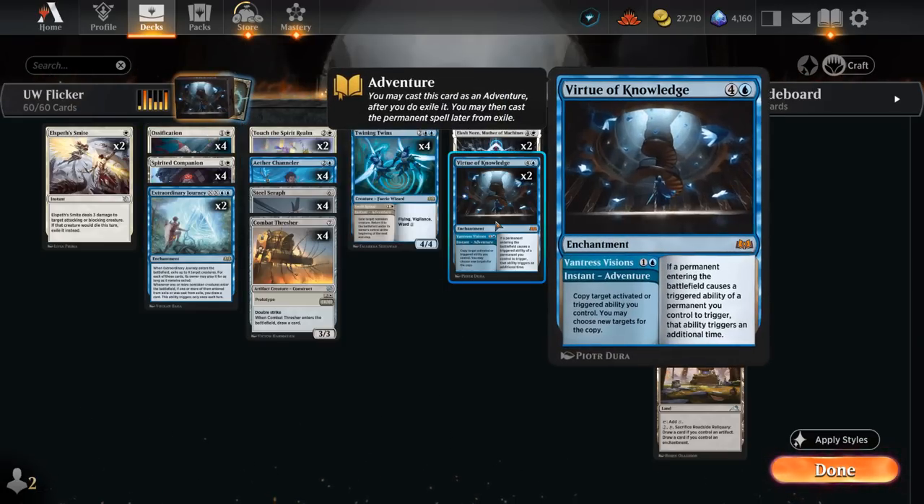Another new card from Wilds of Eldraine is Virtue of Knowledge, which can be played as a 5-mana enchantment that doubles our ETB effects — very similar to Elish Norn. While it doesn't shut down opposing effects, as an enchantment it's a bit harder for the opponent to interact with as opposed to a creature. It also comes with an Adventure: a 2-mana instant called Vantress Vision, which copies target activated or triggered ability, and we may choose new targets for the copy. This can potentially double up on our various effects.